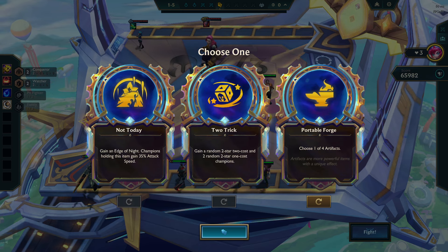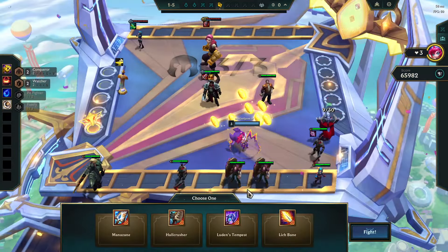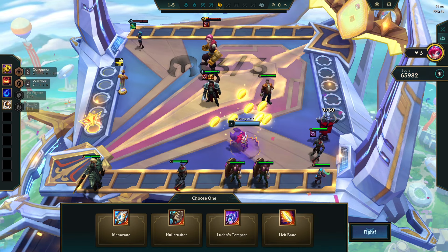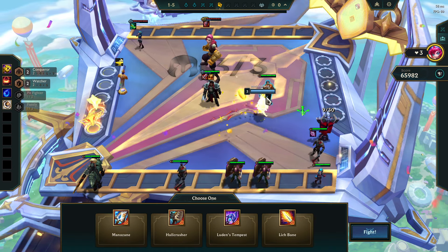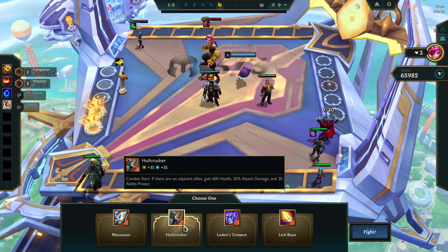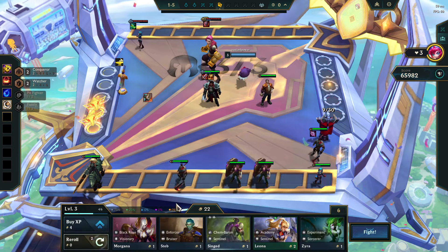Two-trick — bad, B-tier. Not today, B-tier. Portable Forge — A-tier. Okay, we don't want to get worse here. These items are actually all pretty good, especially the Hallbreaker. I could go for Manazine, but it's not A-tier. I'm not playing AP, so — if I play Silco or Heimerdinger, yes — but it's definitely Hallbreaker.